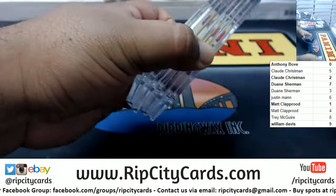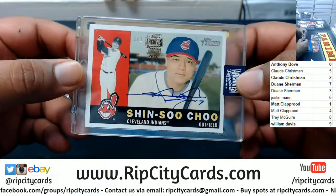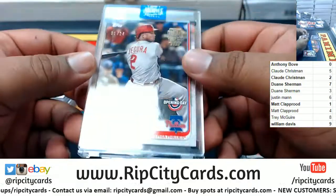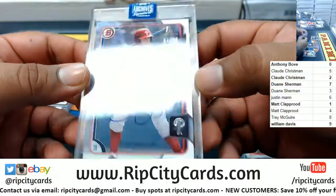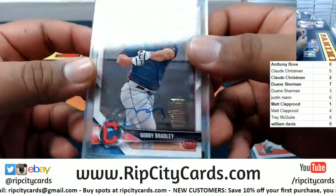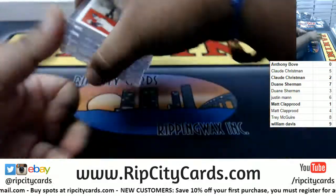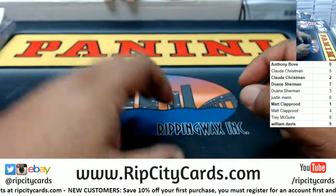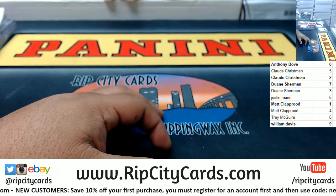And last but not least, my man Matt got four hits: Shin-Soo Choo 1-of-1 mojo, Jean Segura with the one spot hit, Scott Kingrey with the one spot hit, and Bobby Bradley with the one spot hit. Wow, that number one spot got four hits for Matt — very nice. And that's going to do it for the break, thank you all, we'll get these out to you.